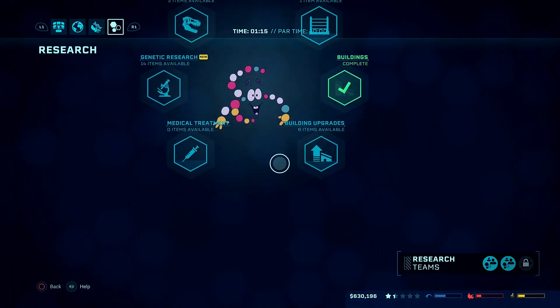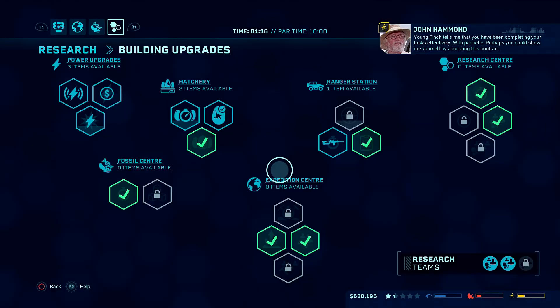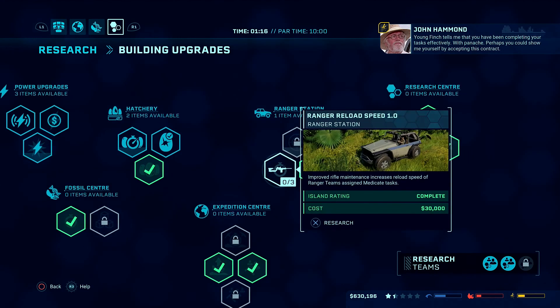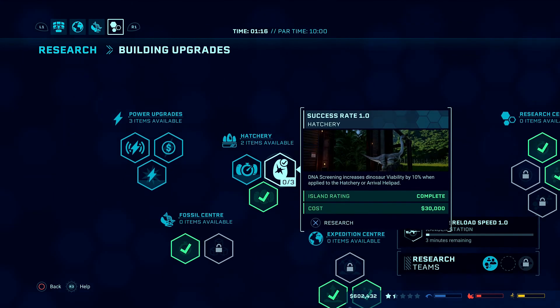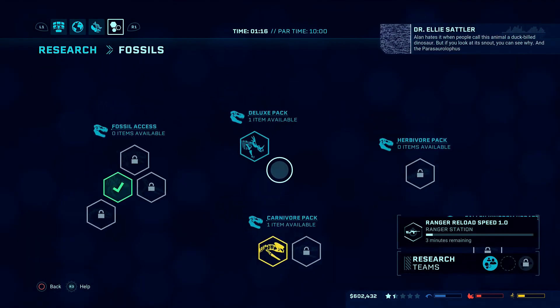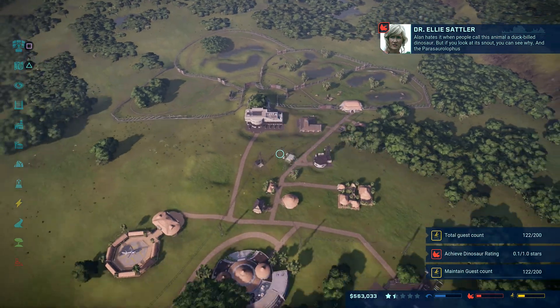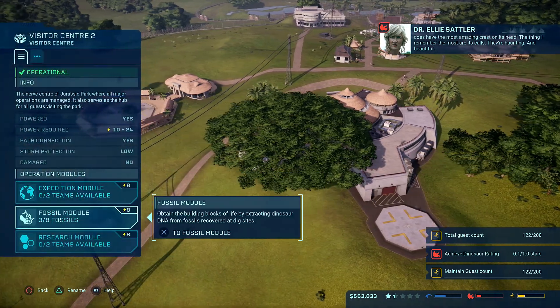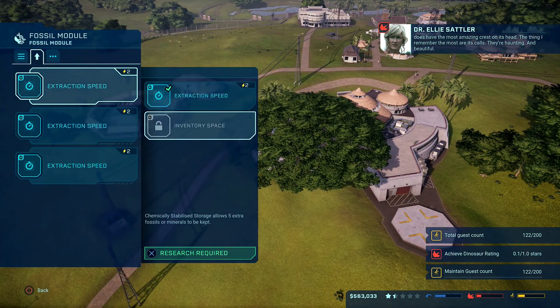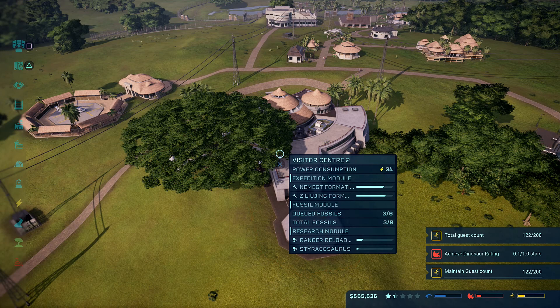We don't need the fence, we're going to go with some power, increased guest count — no, we're going to go for this one first. If you want to do genome stuff you have to have at least one success rate. At the moment we want Styracosaurus. If you look at its snout you can see why. Dig yield is good on that but fossil module — we're going to want space at some point.